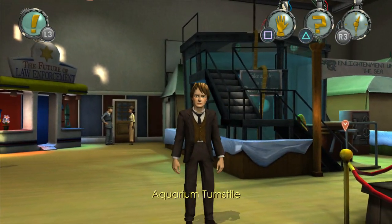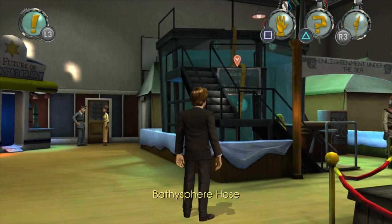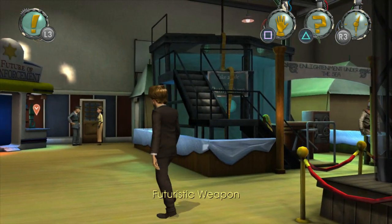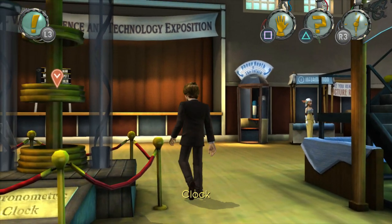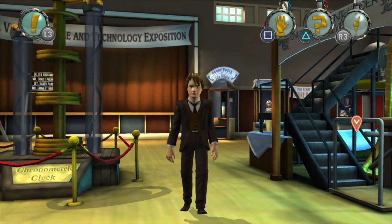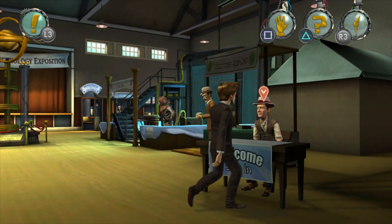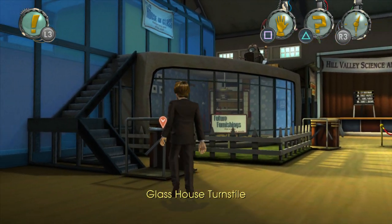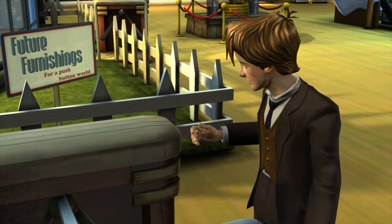Last we heard, Emmett was off being taken somewhere by Citizen Brown - Doc, as I like to call him. So we've got to find out what's going on there as well. I think we'll start by the door and just make our way around the room. There's this glass house turnstile - let's stick a ticket in there.